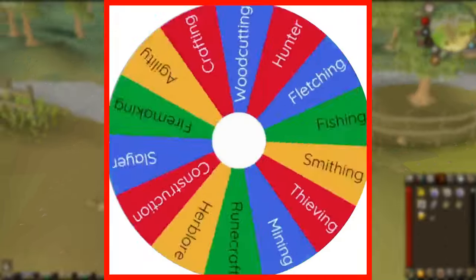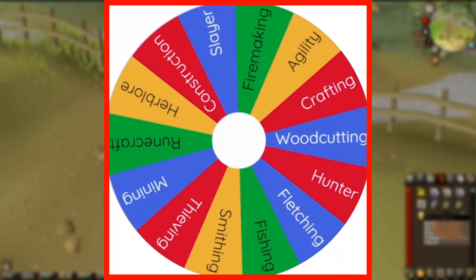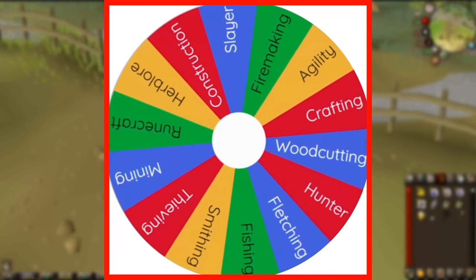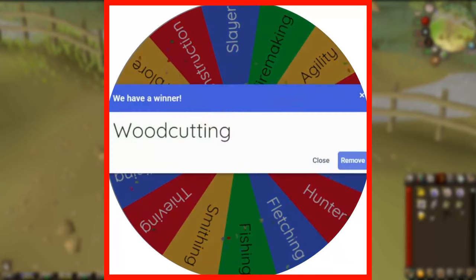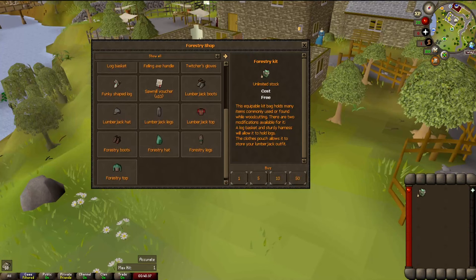Time for a new skill — spin. That will be... Woodcutting. Looks like it's time for me to get the forestry kit and get to work there. There are plenty of uniques that I can unlock from forestry.